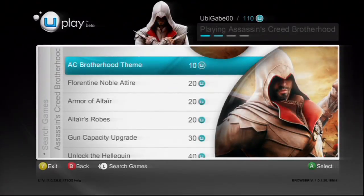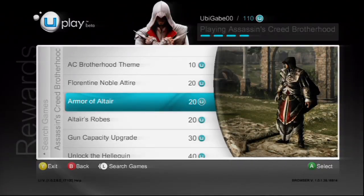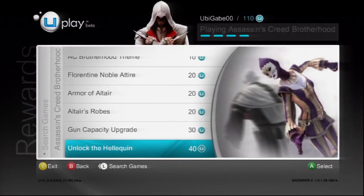Here, you'll see a list of rewards you can select. They include an AC Brotherhood theme, Florentine noble attire, Armor of Altair, Altair's robes, a gun capacity upgrade for single player, and the Heliquin multiplayer character.